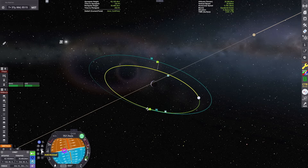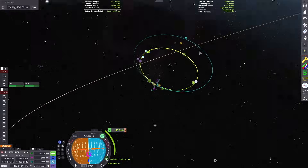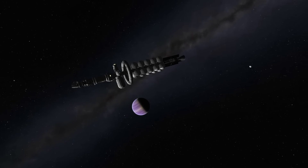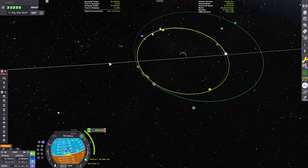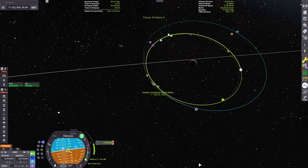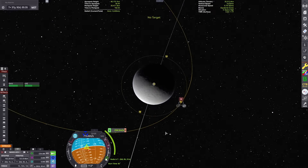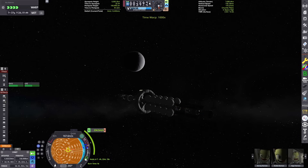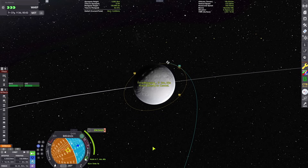I just need to adjust my next orbit to get an encounter — it's fairly easy since Thatmo is a large-ish moon. Looks like we've got that encounter. I'm setting up a maneuver to circularize and warping ahead until we've entered Thatmo's sphere of influence. It has periodic snowstorms you can see from orbit, which we'll check out on the surface.